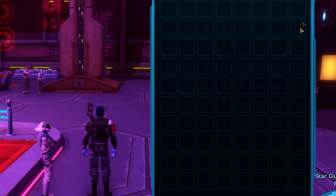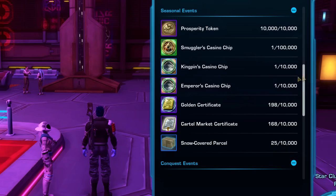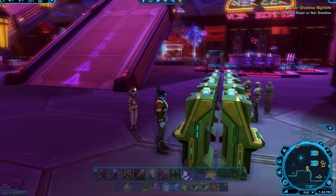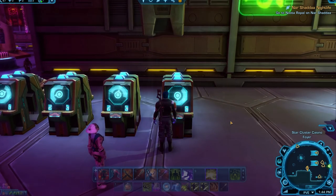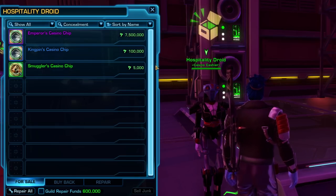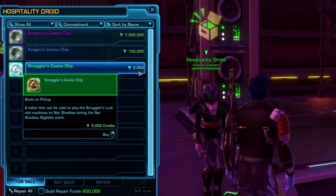To see if you have any tokens already, open your inventory and press the currency tab and that will show you your current token tally. Tokens are per character, so you can only put them into the machines on the character who picked them up off the ground or bought them from the concierge vendor in the casino area. If you're buying tokens outright, each type of token is used in a different machine and each machine has different things that you can win.